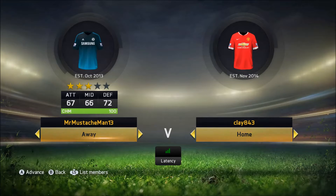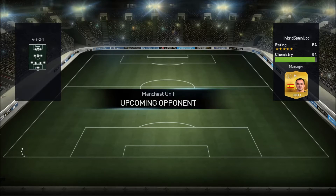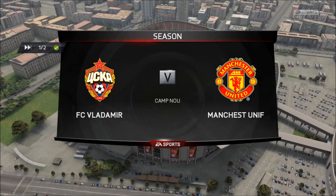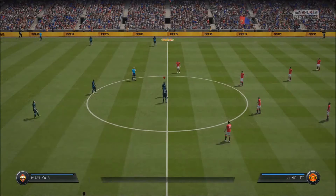Alright guys, it looks like we found our opponent, so let's go get into this game. They have an 84 rated, 94 chemistry team. That's a pretty good team, not gonna lie. Di Maria up in a striker position, but with a center forward card — that's a bit strange, I've never exactly seen that. But we will see how this game goes for us. Hopefully we can pick up the win here and get our first gold upgrade.